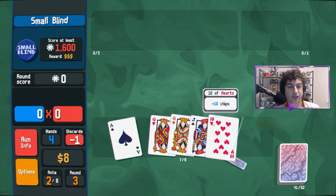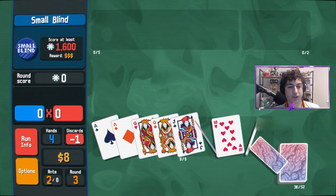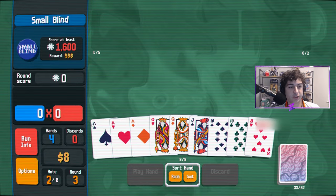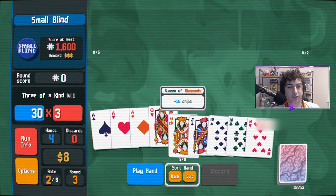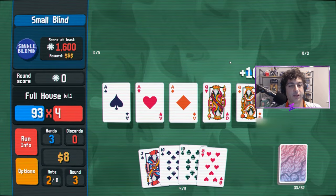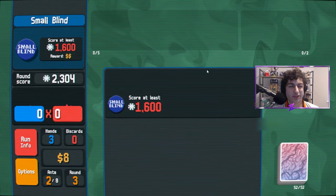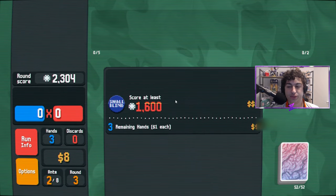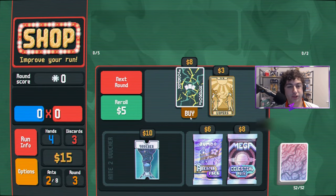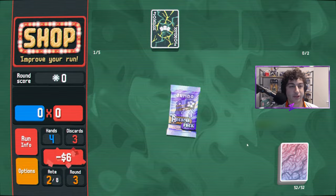We'll keep that ten there in case we get a king. King, queen, ace — want a king, queen, or an ace, and we got the ace. So I'll play that full house. The nice thing about this deck too is you're surviving quite easily without any jokers — that's going to change soon, but you can kind of wait for a good one. And the Trio is a fantastic one, it's one of my favorites.